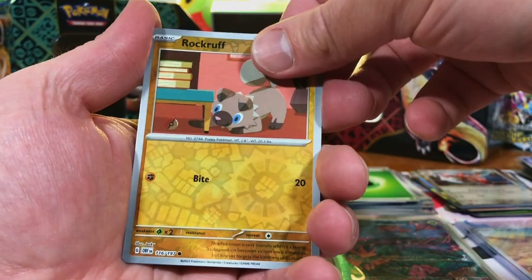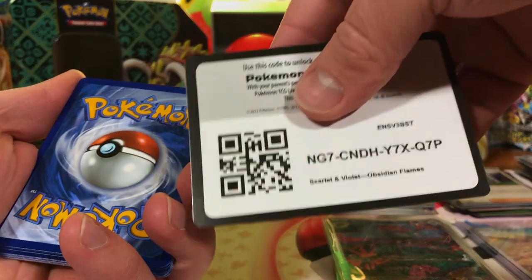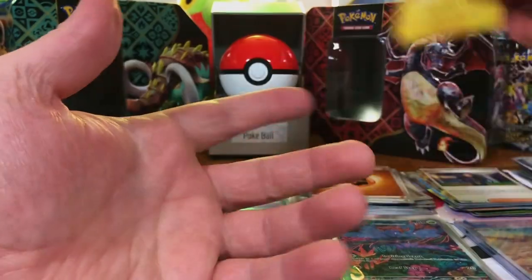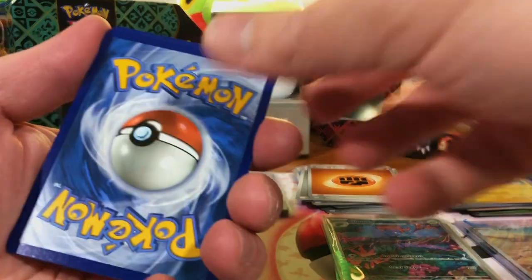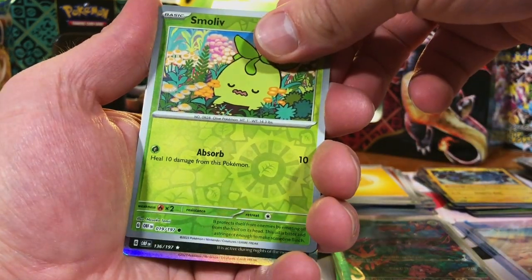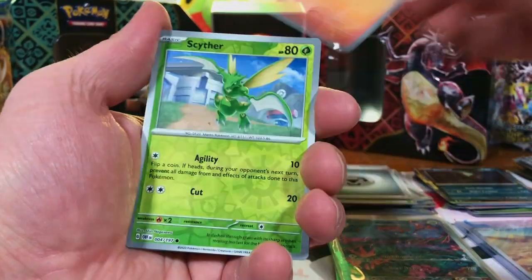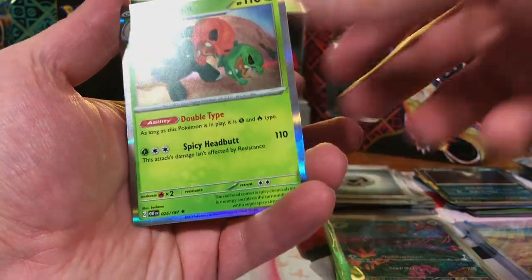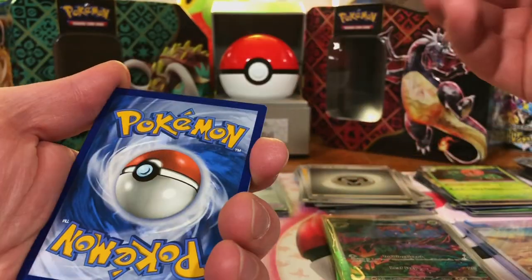We got a Rockruff, Toxel, and Gita holo. Diglett, Blink Alone, and Thundurus. They got the Double Hitter pack, which is good. Paradox Rift is blowing these other sets away. Camera Up, Sandile, Dark Cry — yikes, come on Obsidian. Scyther, Cryogonal — oh my gosh — Old Villain. Last pack of the opening — give us some last pack magic that will blow our minds.